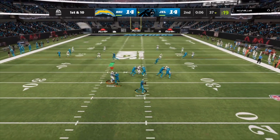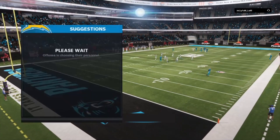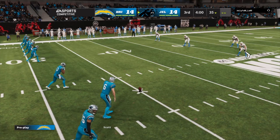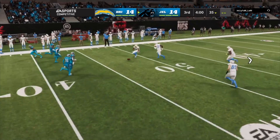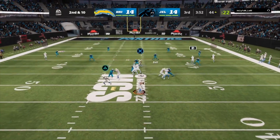Eight seconds left in the half, he throws it deep and catches the ball, they call a timeout. Two seconds left and that puts them in field goal position — they did not get the field goal. Then they kick an onside kick to start the second half but do not get it. Why would they go for an onside kick at the half? That just gives the Chargers good position.